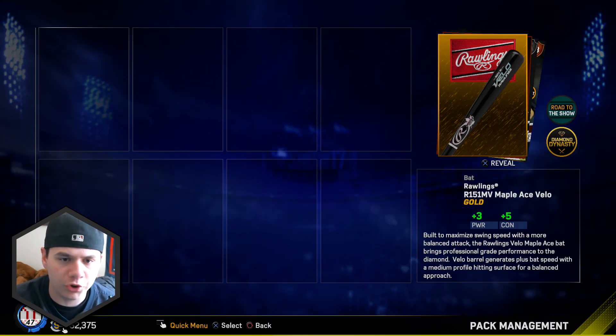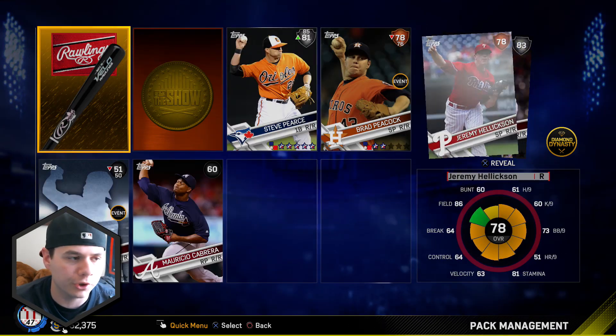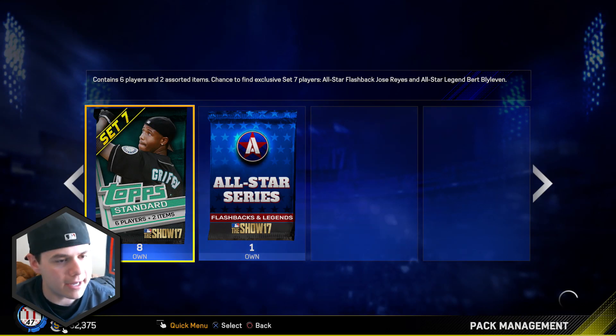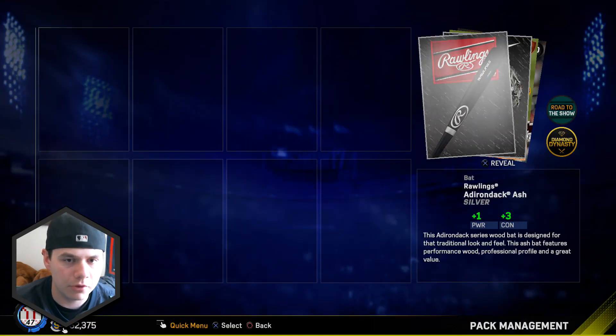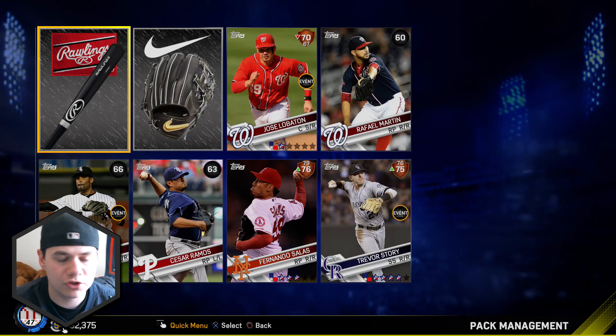We got a chance to pull a Diamond. We got Gold Equipment - you know it wouldn't be a Cougs video without pulling Gold Equipment. We did get Andrelton Simmons, he is an 83 overall Silver. A Gold and a Silver in one pack, not the worst ever, but still not a Diamond. More Equipment and more Bronzes.